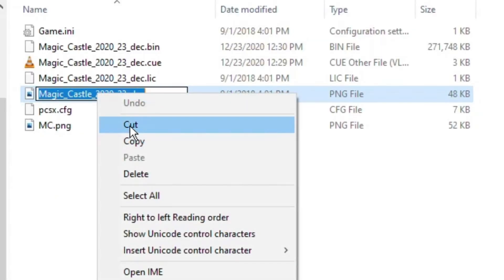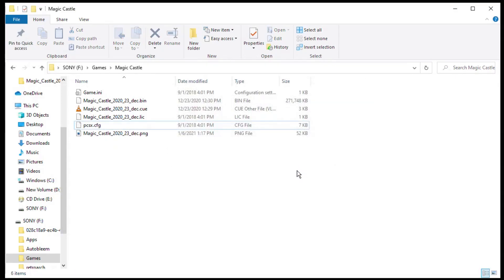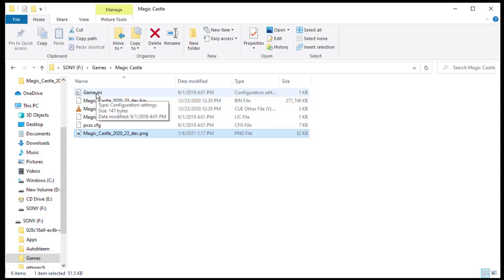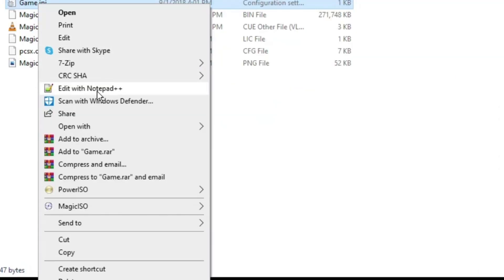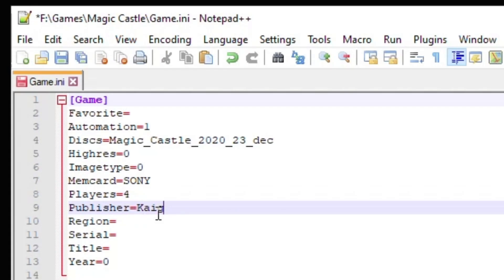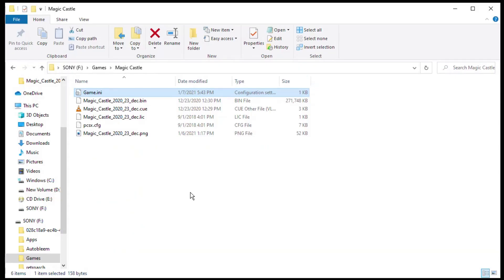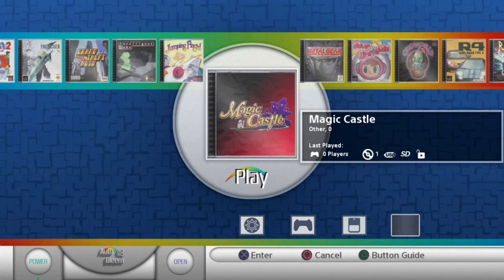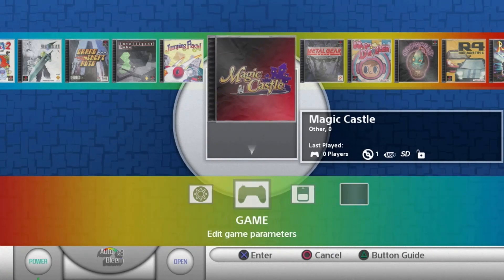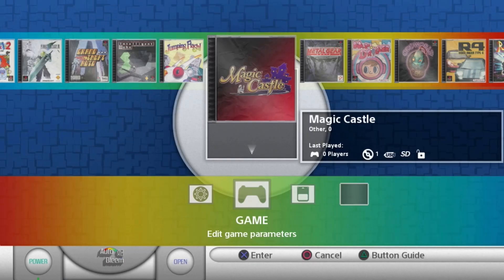If you want to use your own image, make sure it is 226 by 226 pixels. Drag your picture into the folder, take the name of the existing file, change the name of your new file to match, and delete the old one. As long as the naming of your new box art matches the naming of everything else, you should be fine. If you want to change the publisher name and the year released, open up the game INI file — I suggest using Notepad++. In that file you can edit the number of players, the publisher, region, and the year released. Save it, safely remove the drive, and everything should be updated. There we go — publisher, year, and number of players all showing correctly now.